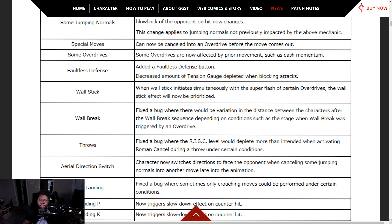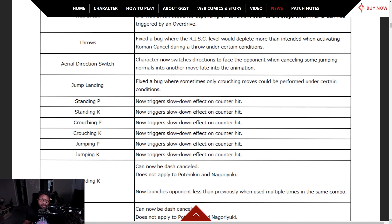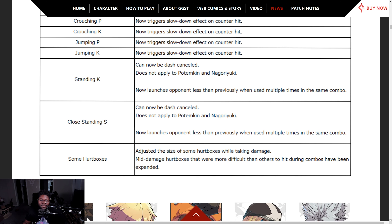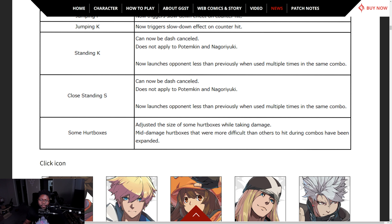Fixed the bug where the risk level would deplete more than intended when activating Roman cancel during a throw under certain conditions. Aerial detection switch — you can no longer immediately go into a crouching move on landing. Everything now triggers slowdown on counter hit. Standing slash, standing K, and close S are going to see crazy stuff. Dash canceling out of standing K and close slash — big changes.